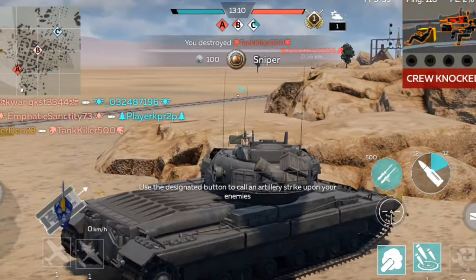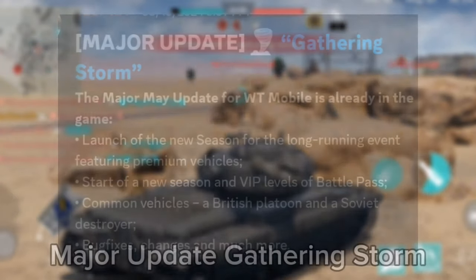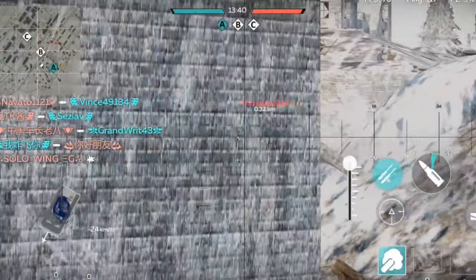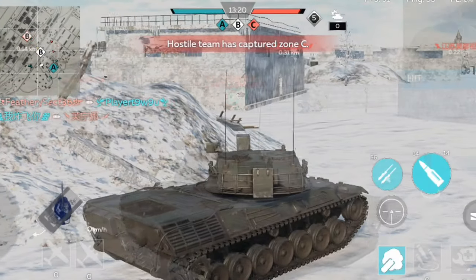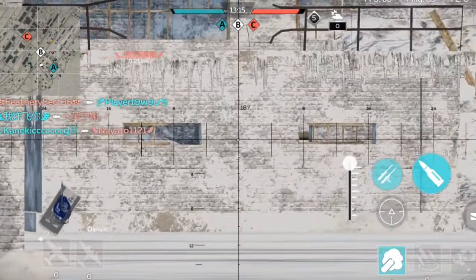HESH is one of those rounds that will either nuke a tank or absolutely do no damage. But with the current update Gathering Storm, Gaijin have changed something on the HESH round — they made this round penetrate any amount of armor as long as it's single plate. But how does this mechanic work and how can it benefit tanks that use the HESH round?